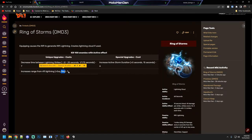So if you're building a kill box around the rift, run the increased range upgrade. If you're not building a kill box around the rift, run the other one. The special upgrade is to increase the active storm duration by an additional five seconds, bringing it to a total of 15 seconds.